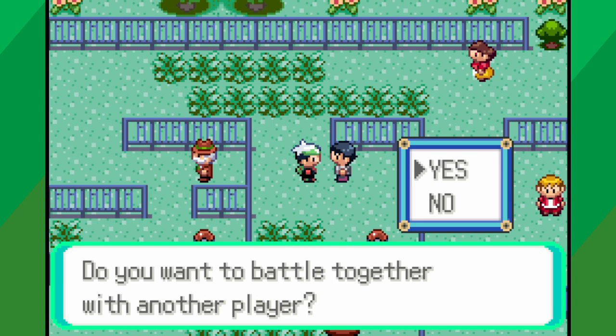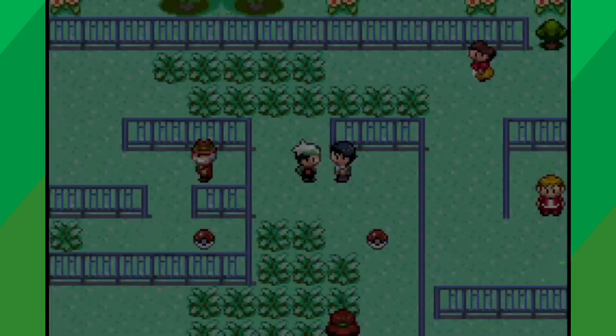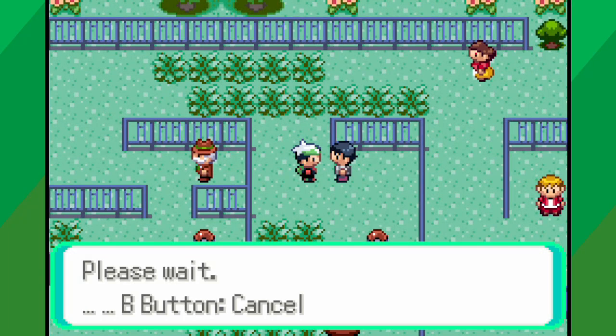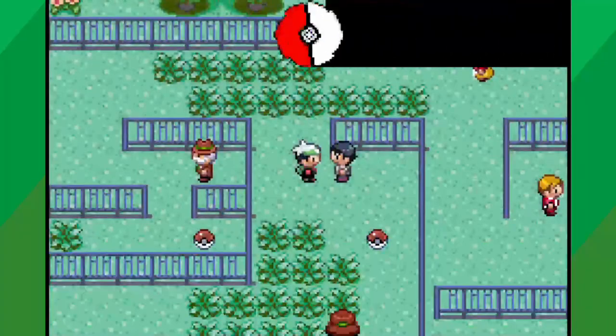If you say yes to battling with another player, you can choose up to 3 Pokemon to bring into the battle, and once a connected player has also chosen their Pokemon, the co-op battle will start. If you cancel the connection before both players are ready, or if you're not challenging the same trainer, a regular battle will start instead.